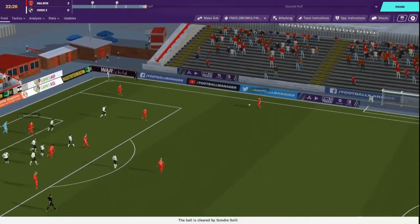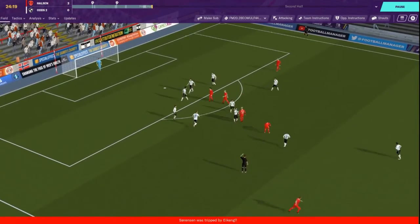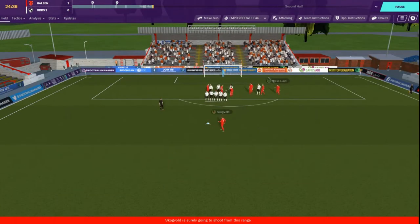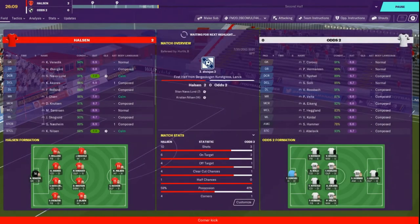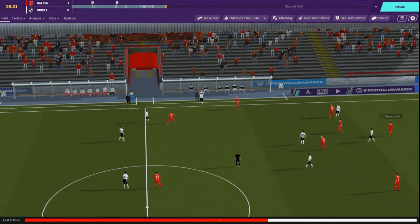Looking near post - alright, Over Guard. Hoping to see something there. We're going to have a set piece. Skogbold - he's pretty good at these. Oh, knocked away - it was a good attempt. Five chances, four clear cuts.